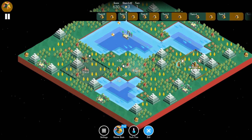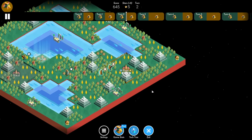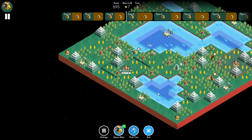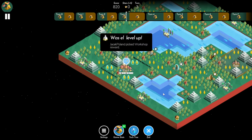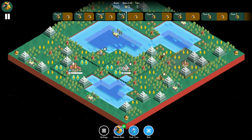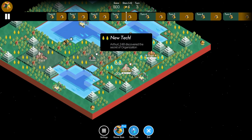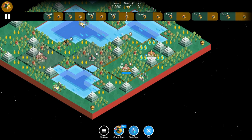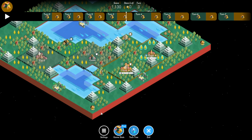Starting off, both of them going with a warrior first. Jacek of course going with fruit so he can get those first two upgrades. Arthur also going for organization, although again not quite as good for him. He takes explore instead of a workshop.